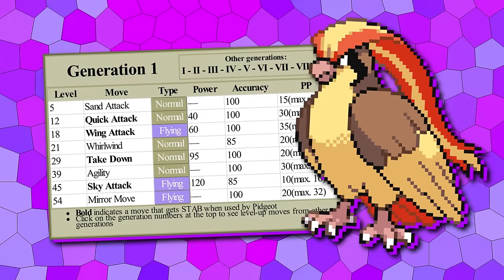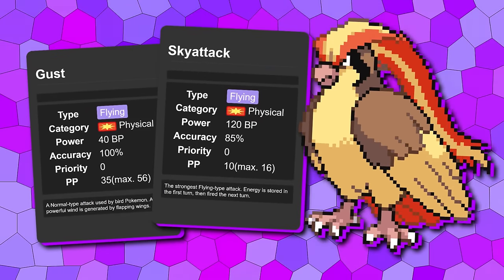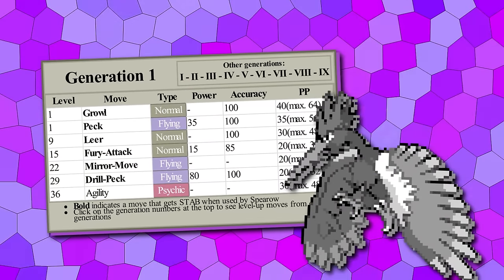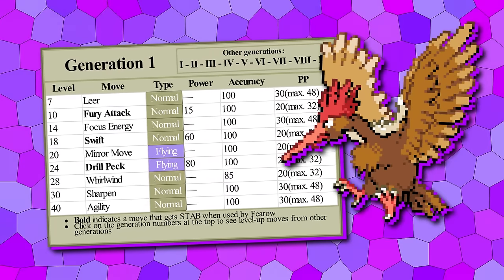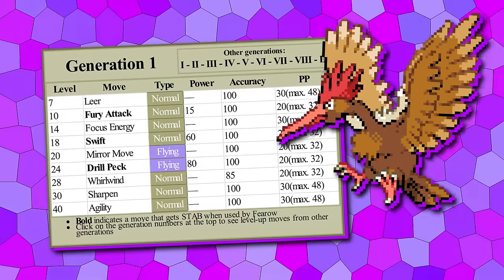Without Extreme Speed, the Pidgey line can't quite shine like it did in Crystal Legacy, but making Gust a Flying-type move and turning Sky Attack into a Flying-type Fire Blast does a lot for the line. However, with Gust becoming Flying-type, the Spearow line actually lost its niche of having an early STAB move. Its Drill Peck is solid, but given that Dodrio has better stats and learns it earlier, we've moved Spearrow's Drill Peck to a very early level 24.